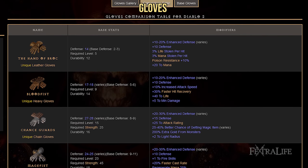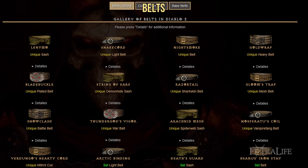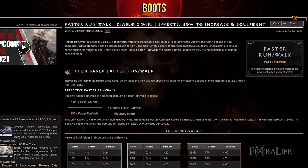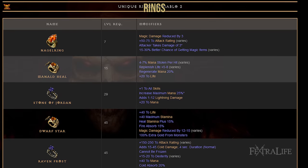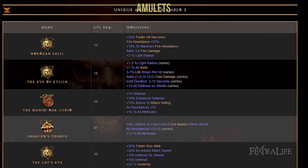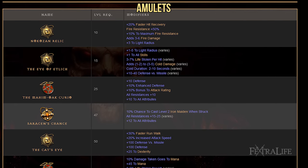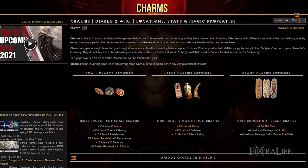When it comes to gloves, you'll want to focus on defensive stats such as life and resistances. For the belt, you'll want something with life and resistances. For boots, search for faster run/walk speed as well as resistances and life. For rings, search for life, stats, and resistances. Try to find an amulet that provides stats, health, resistances, or plus assassin skills or plus trap skills. For charms, you'll mainly want to look for plus life, plus mana, and plus trap skills.